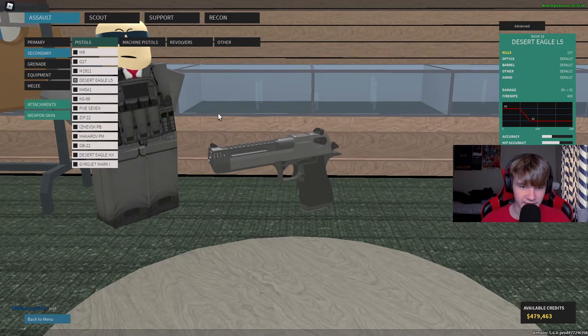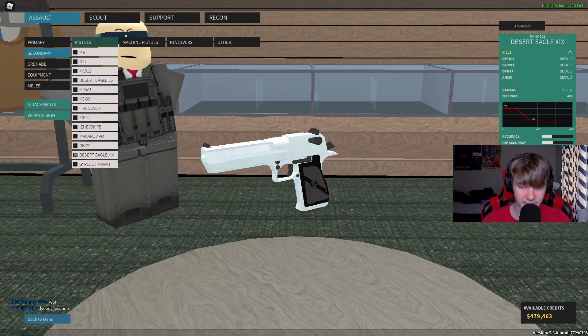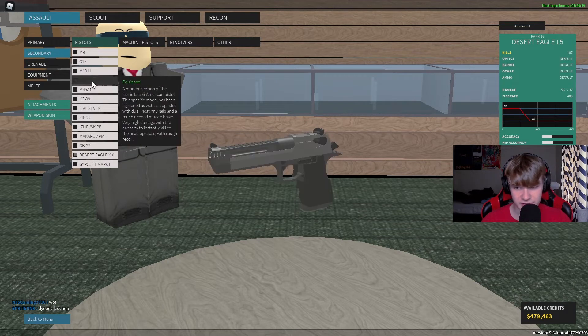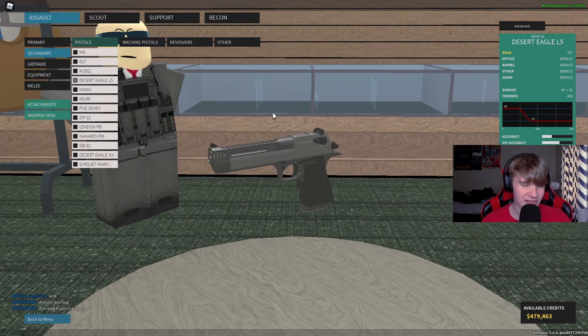One thing I find very interesting is that the Phantom Forces Deagle L5 has an ammo capacity of 8, whereas the Phantom Forces Desert Eagle XIX has an ammo capacity of 7, and I'm pretty sure the reserve is also higher on the Deagle L5. So the Deagle L5 actually holds a lot more ammo than the XIX.